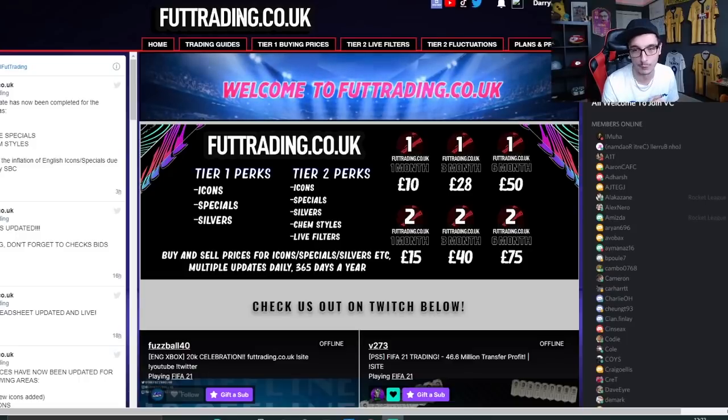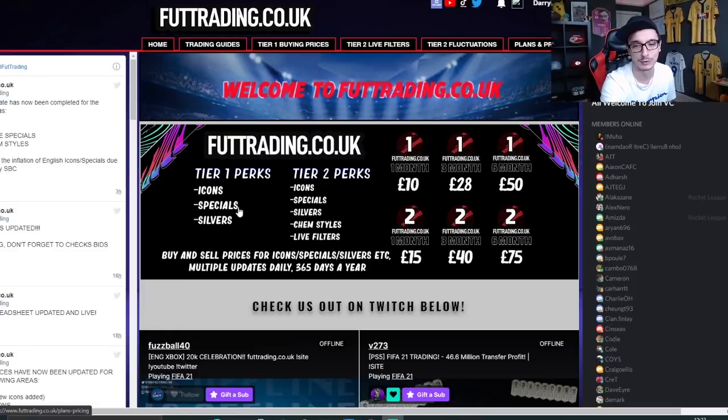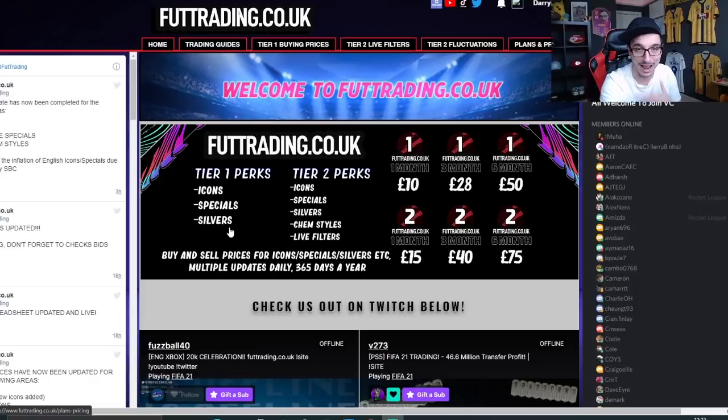Hopefully we'll have details of that in the coming days. Just so you know, 10 pounds a month gets you access to tier one perks — buying and selling prices for icons, specials, and silvers, as well as Thursday flips. They bang all the time, a lot of coins to be made. With tier two you get all the tier one plus chem style filters, plus live filters, and we're adding UCL cards to that as well. PC prices have now been added and we continue to add more PC features in the coming days and weeks.